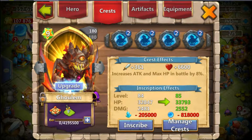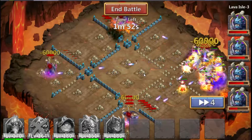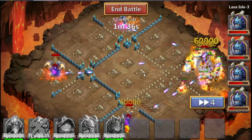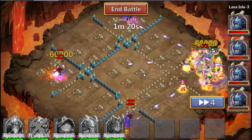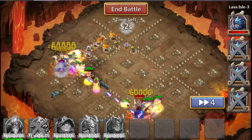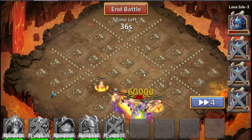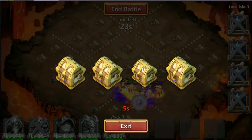Starting off at number one is Bulwark. I know I've talked about this talent a lot as being very strong in the game, but it really is — increasing a hero's overall attack as well as HP increases their overall survivability and damage. On Ghoulam, what it mainly helps is increasing that huge HP pool of his as well as increasing the damage of his massive AOE proc. Similar to Vlad, that massive AOE proc can do a lot of work, so capitalizing on that damage by increasing it with Bulwark will really help out this hero a lot.